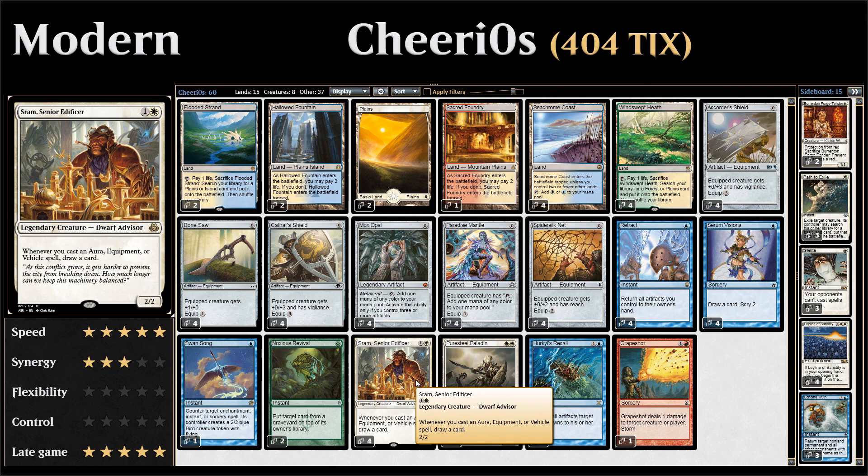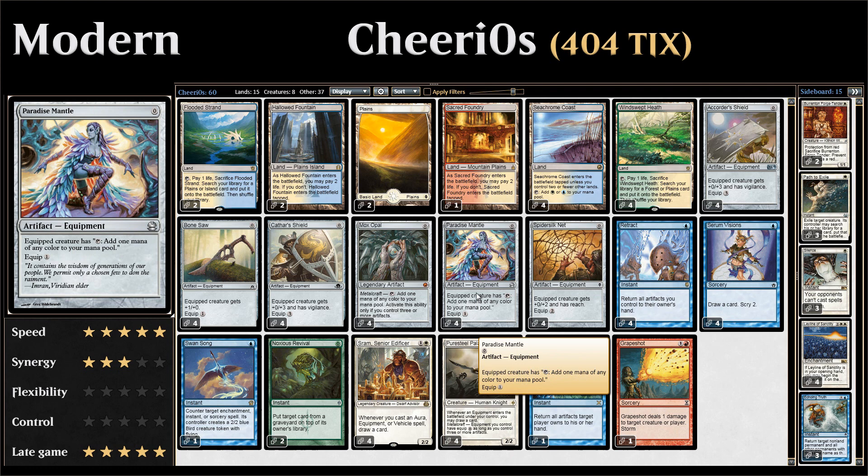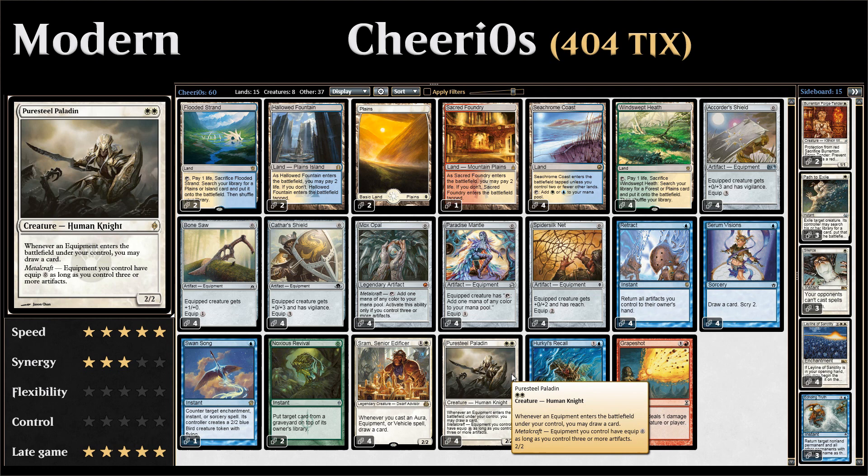Our eight draw engines: four copies of Sram, a two-mana legendary creature that lets us draw a card as soon as we cast an equipment spell, so even if the opponent removes Sram right away we draw at least one card. Four copies of Pure Steel Paladin is typically the preferred two-drop since it's not legendary and we can have more than one in play. Its Metalcraft ability lets us attach equipment for free, very relevant with Paradise Mantle. The drawback is it doesn't draw until the equipment enters the battlefield.